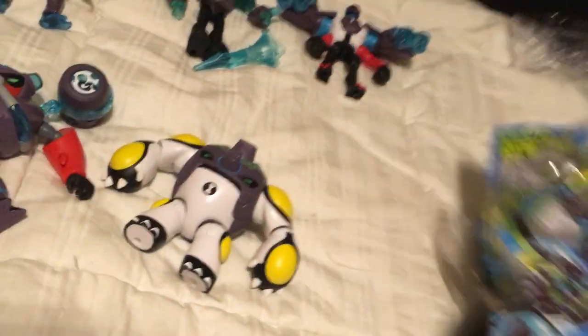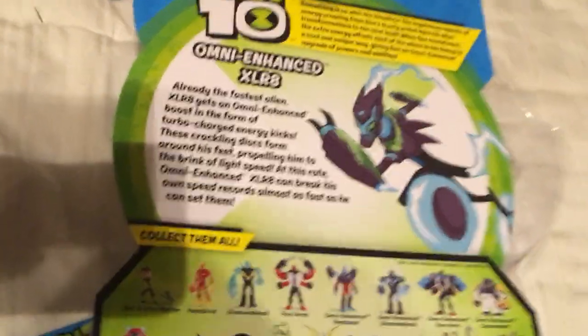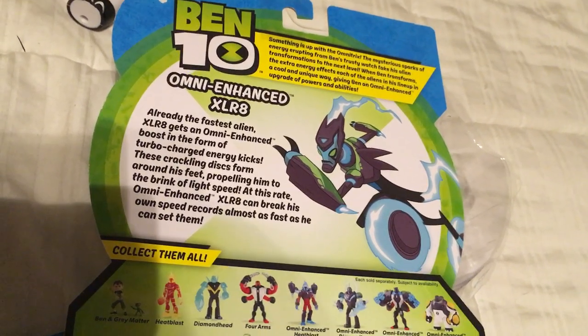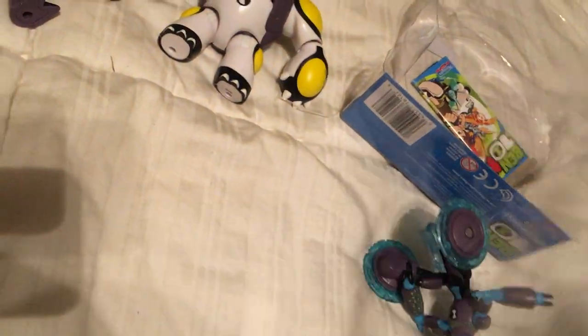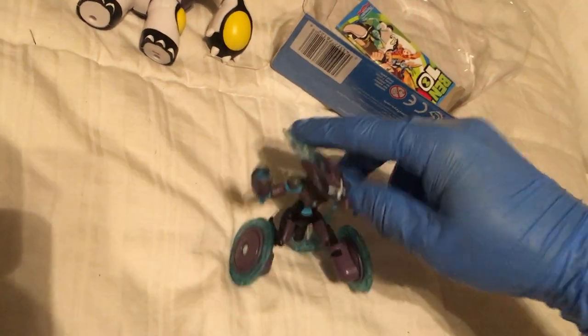And the last one — Omni-Enhanced XLR8. Already the fastest alien, XLR8 gets an omni-enhanced boost in the form of turbocharged energy kicks. These crackling discs form around his feet, propelling him to the brink of light speed. At this rate, Omni-Enhanced XLR8 can break his own speed records almost as fast as he can set them. Who is faster, guys — XLR8 or the Flash? Or Superman? Oh, he really rolls. He reminds me of the wheelies from Return to Oz. Dude, XLR8 in the house.